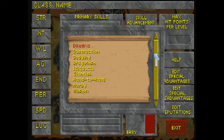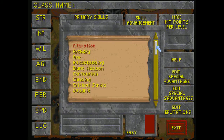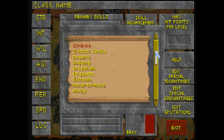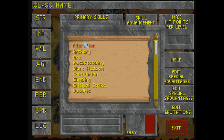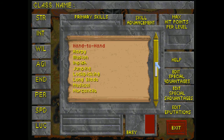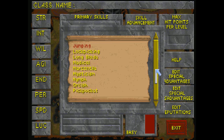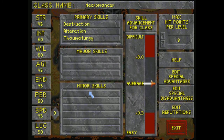Our primary skills: Destruction magic is good for dealing damage to enemies, transferring their health, fatigue, and attributes to you — so very helpful. Alteration is going to be our next primary for slow falling and such. Thaumaturgy is going to be our final primary for spell effects like levitation and water walking.